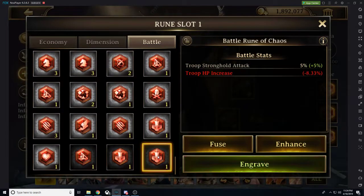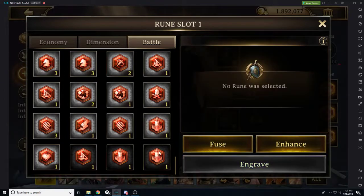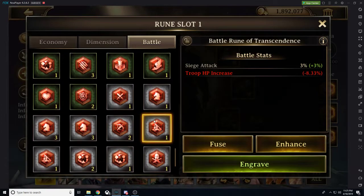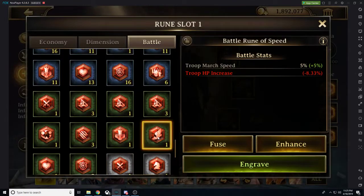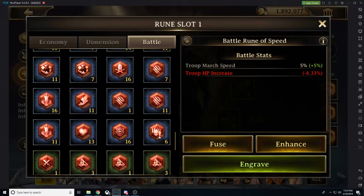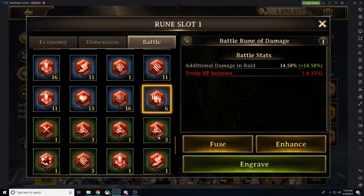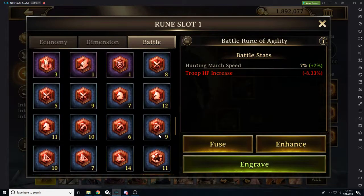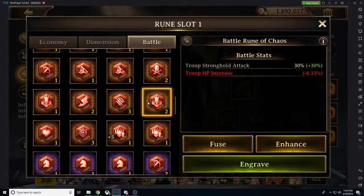So we have our very basic runes at the lowest rarity. As we go higher, it's going to slightly increase the stat percentage. Green is going to be uncommon, light gray is common, then blue is rare, which slightly increases in percentages as we go up. Then we have purple, which is our epic. And then we have immortal, which is going to be our orange.